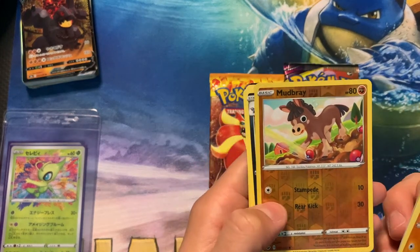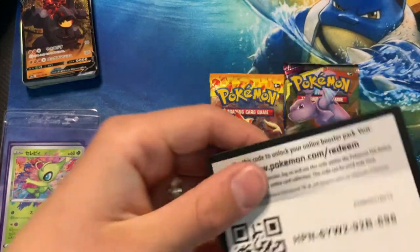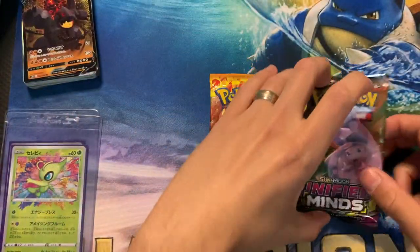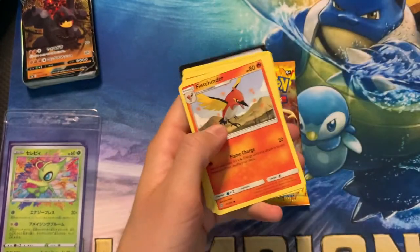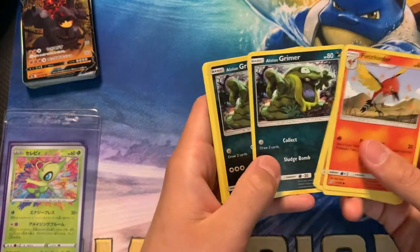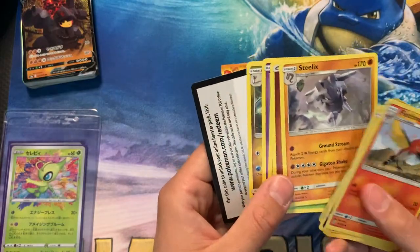Rhyhorn reverse holo, Mudbray — not that exciting. What do we have behind it? A Drafloon or Trapinch. Jeez, my words today. It's a rare. Alright, we'll put that to the side. And there is your code card — we'll keep that in the shot for a second so you guys can pause the video, take a look at that, and put it in your game. Good deal guys. Unified Minds — a lot of hype in that set, maybe we'll pull something cool. But whatever we pull, I think this is already awesome. It's super cool that we got six packs instead of five that was advertised.